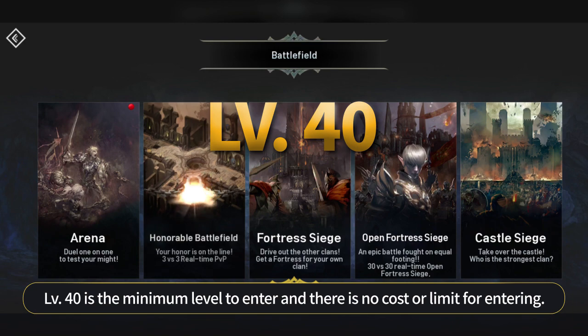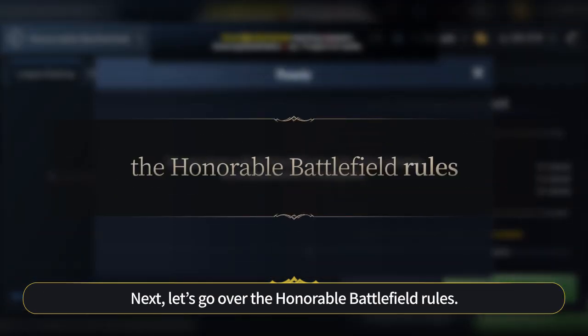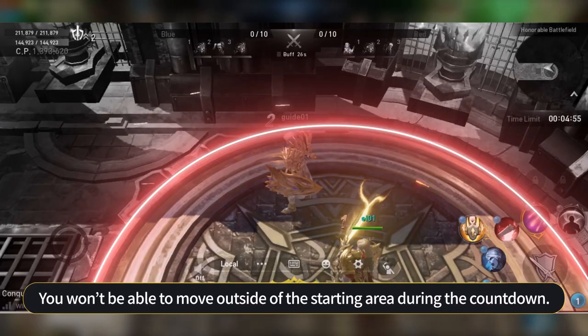Level 40 is the minimum level to enter and there is no cost or limit for entering. Next, let's go over the Honorable Battlefield rules. The battle will begin after a 5 second countdown. You won't be able to move outside of the starting area during the countdown.